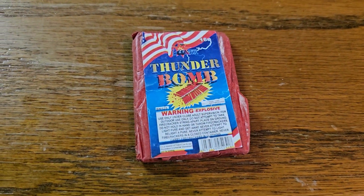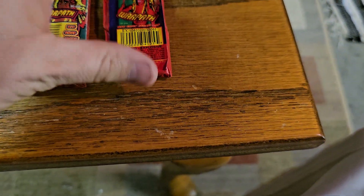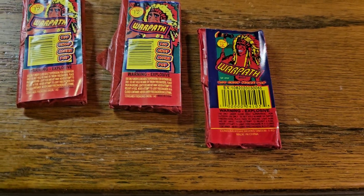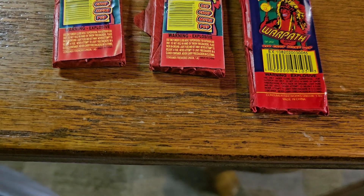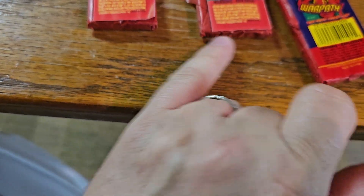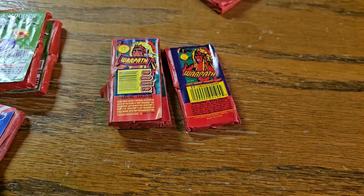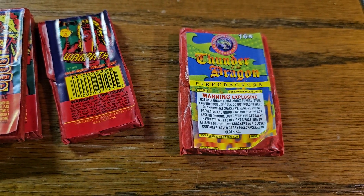Then we got some boomer thunder bomb. Those have been in my box for a while. And I have all these different war paths. I couldn't remember — I know I didn't show you this one, I don't think I did anyway. That's a 12 — I think all these are 12s, but they all come out of different packages. They're all slightly different. I think these two may be the same. This one here is different. Dragon — thunder of the dragon firecrackers.